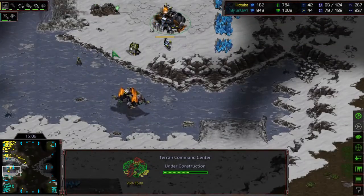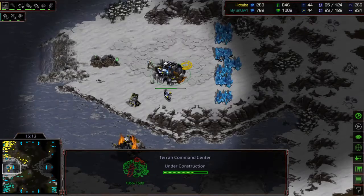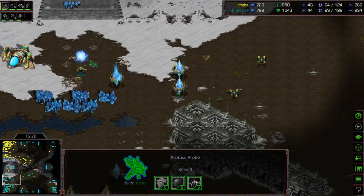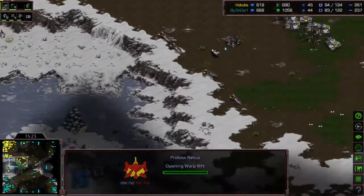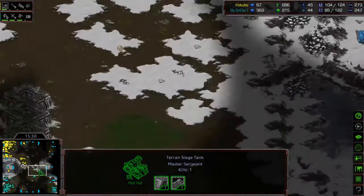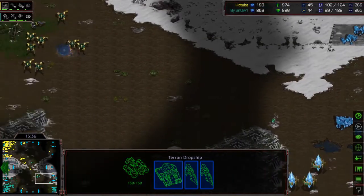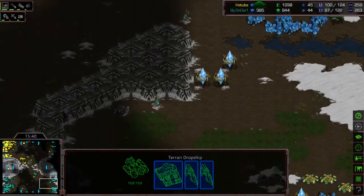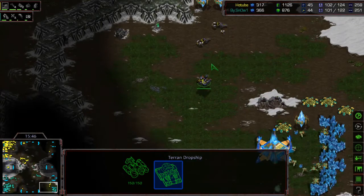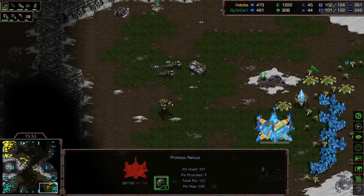A dropship is being added to Light's army, making it very easy to kill the Nexus now. Snow attempts a Vulture-style counter and actually cleans up some tanks. Snow clears that position, but the third Command Center will be under threat. Light is repositioning his army to attack through the front. The drop chip is finally ready. That Command Center is probably going to be cancelled. Snow's Nexus has now died twice already, and Light is in no rush — he knows he has the drop at any time.